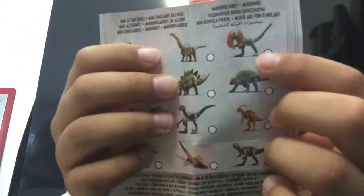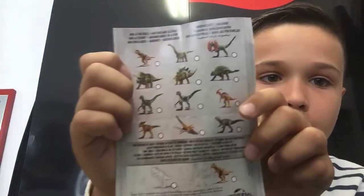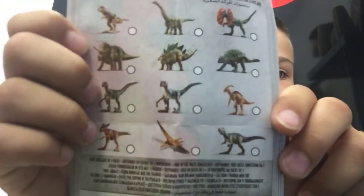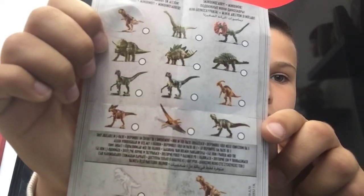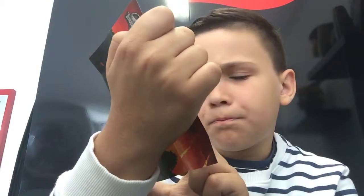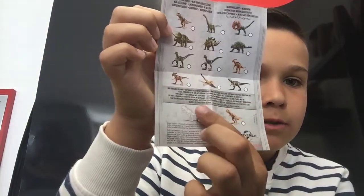I set the two Brachiosauruses together and we got this little card showing what dinosaurs you can get. Oh my gosh, you can get an Indominus Rex! I can see a Dilophosaurus, Brachiosaurus, Carnotaurus, Triceratops, Stegosaurus, and Ankylosaurus.